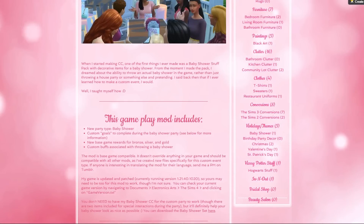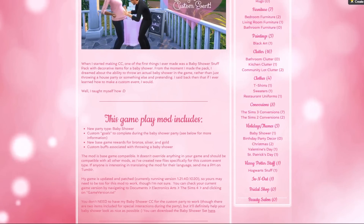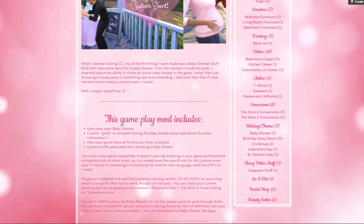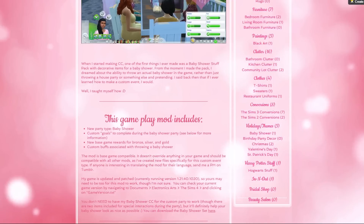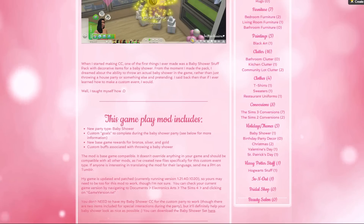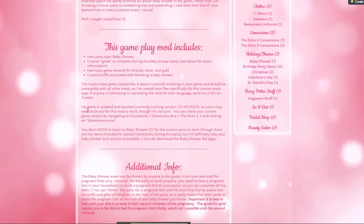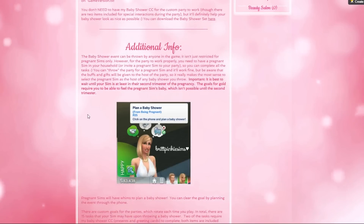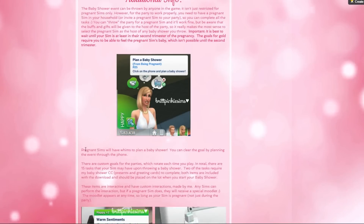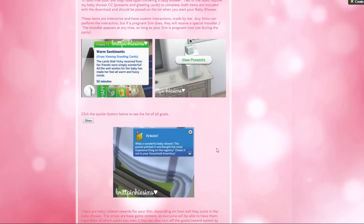Before we jump into what this is all about, I just wanted to give you guys a quick FYI: this is base game compatible. Both mods - prom night and this one - are both base game compatible, meaning the whims and wishes will be based on base game items. So you don't necessarily need to have the Luxury Party stuff, although it would be better. You could easily create your own venue or just redecorate the one that came included.